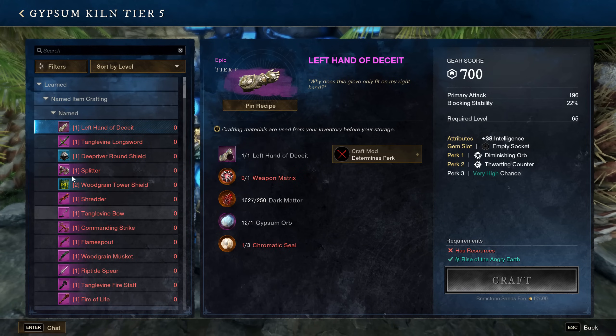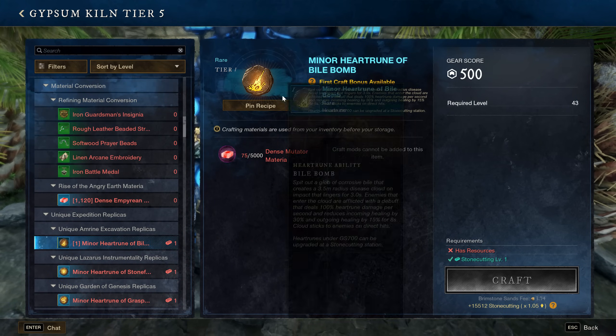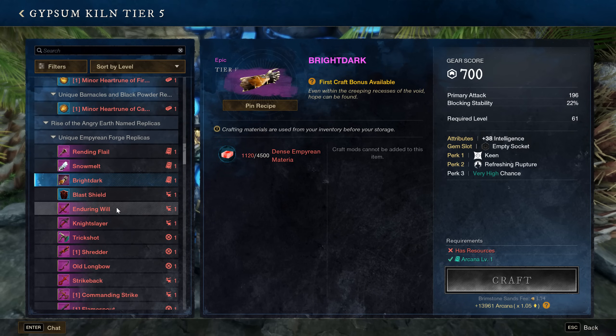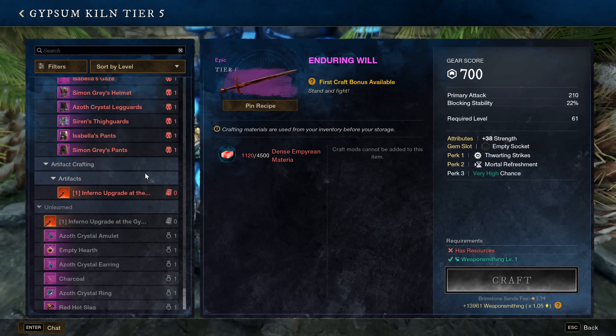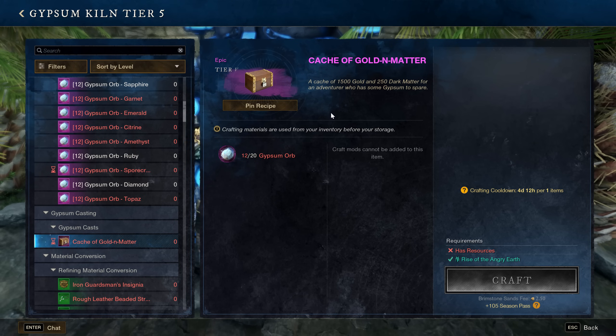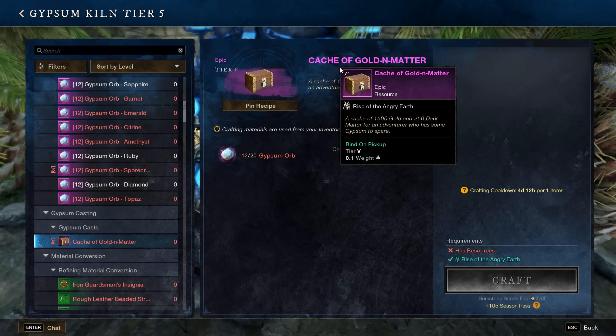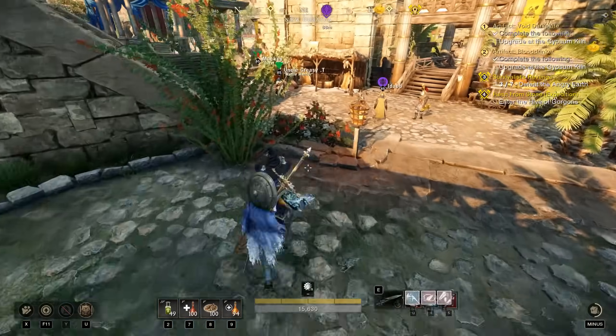Once you get the stuff you can upgrade everything in the Gypsum Kiln. You can also buy weapons here using dungeon materials if you didn't get the drop you wanted. This is also where you upgrade your artifacts — you just choose a mod, it'll tell you the requirements: 500 dark matter, 5 Gypsum Orbs, and one Chromatic Seal. Another thing I recommend buying every week is the gold cache of golden matter — it's 20 Gypsum Orbs but gives you 1,500 gold and 250 dark matter, really good value.